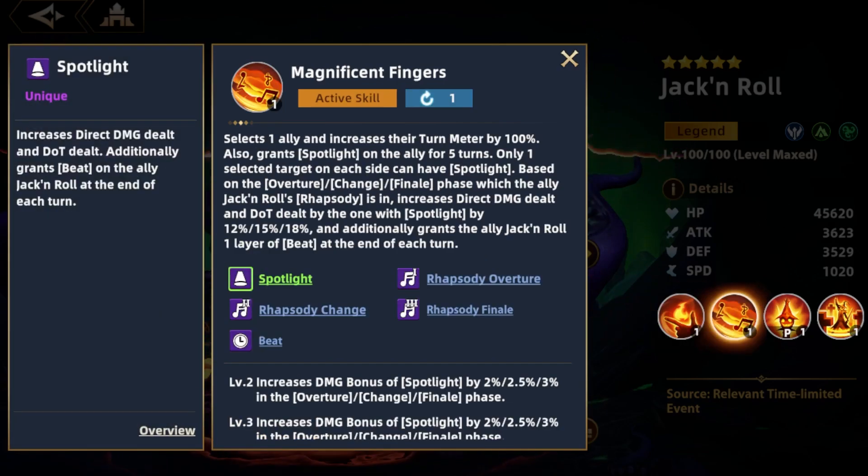Big Jack's second skill targets a single ally and increases that ally's turn meter by 100%, immediately making it their turn and giving them a buff called spotlight, which increases their direct damage and their damage over time.